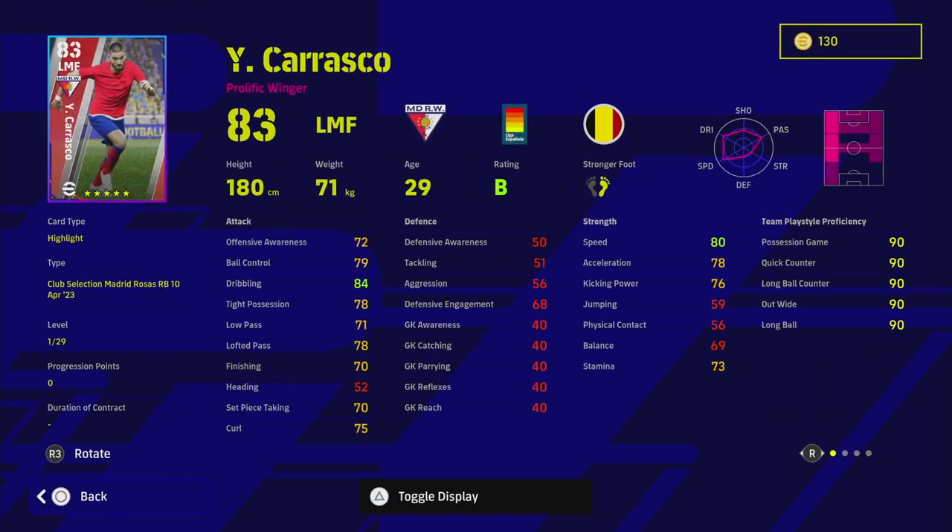He can play left midfield or left wing, which is very nice. He obviously has the 90 team play style proficiency. His AI playing styles are exceptional: Trickster, Amazing Run, Speeding Bullet, Inside Run, and Long Ranger. Apart from not having double touch, he has everything you could possibly want as a left midfielder.